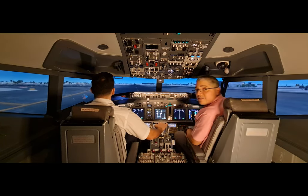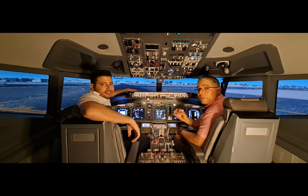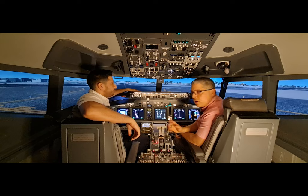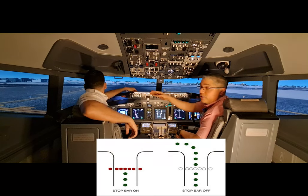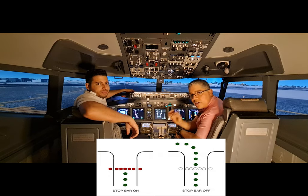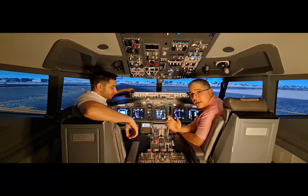We are passing taxiway Kilo 10. Now we are holding short 30 Left on Kilo 11. Something we have to pay attention to here are the stop bars — you're going to see red lights that mean you are not supposed to cross. We'll now call tower to get a clearance to cross 30 Left.